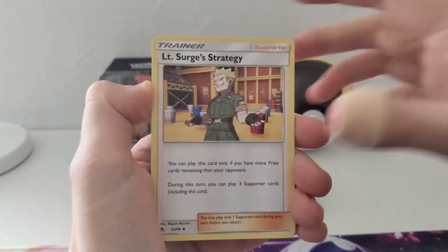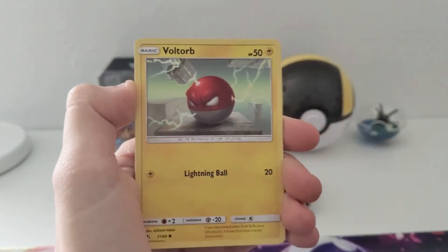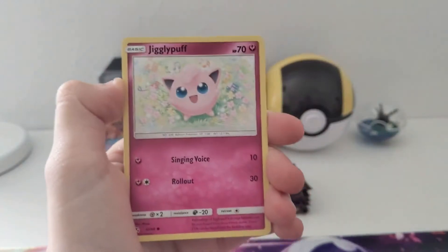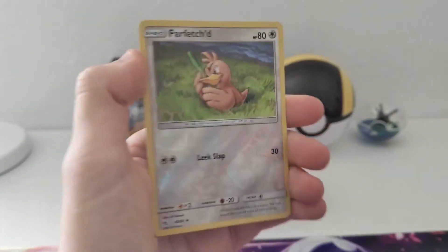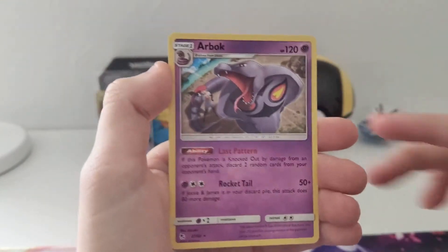Pack four: Cocos Trap, Lieutenant Surge Strategy, Misty's Determination, Voltorb, Pikachu — Pikachu has such an adorable artwork in this set — Jigglypuff, Ekans, Koffing, Farfetch'd reverse, and Arbok regular rare.